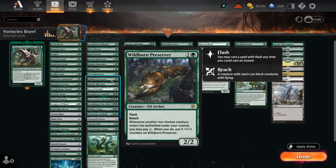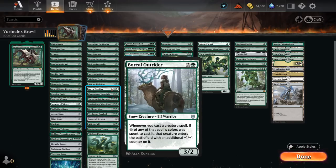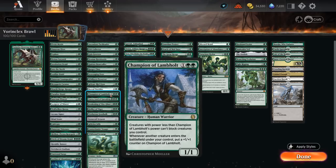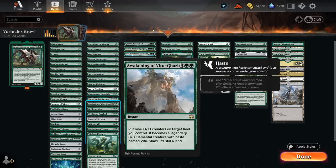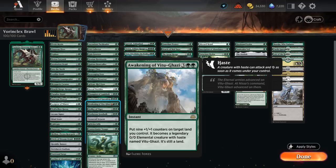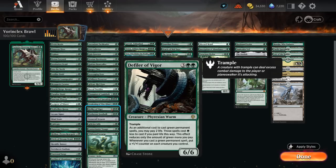Wildborn Preserver can pay X when a non-human enters and put X +1/+1 counters on it. The Arboreal Reef Ooze is another staple in a +1/+1 counter synergy deck. The Outrider, to go with our snow lands, can make it so our creatures enter with an extra counter. There's Champion of Lambholt which can make our team unblockable if it picks up enough power. Yorvo can easily pick up more counters as we play creatures. The Awakening of Vitu-Ghazi is a five-mana instant that can put nine +1/+1 counters on a land we control and turn it into a creature, so with Vorinclex this can put 18 counters out of nowhere.